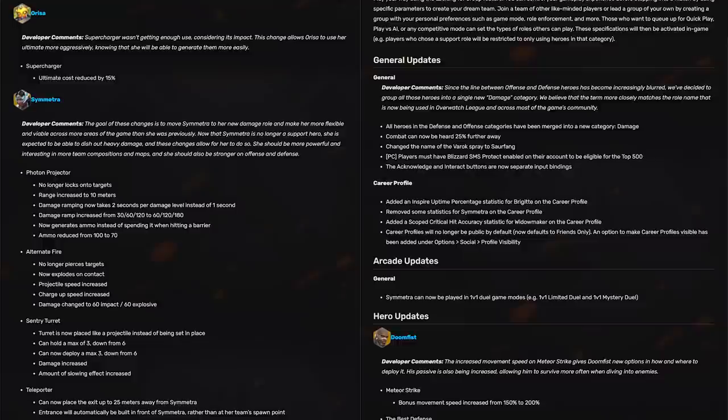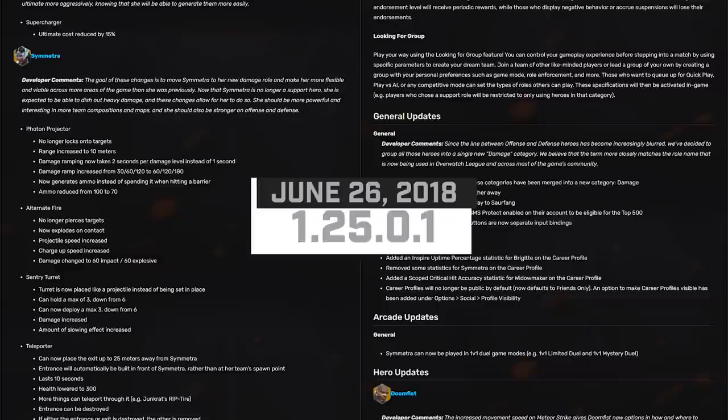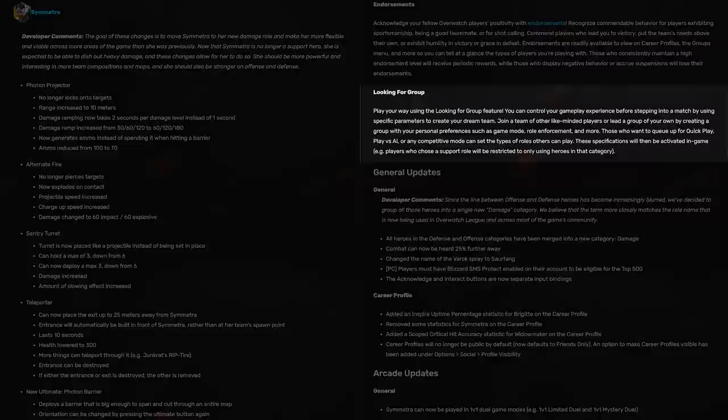After a two-year radio silence from Blizzard on the topic of Symmetra, her second rework was released. On June 26, 2018, Blizzard released the 1.25.0.1 patch, which would not only completely rework Symmetra yet again, but include a proprietary looking for group menu, and finally the reworked Horizon Lunar Colony.